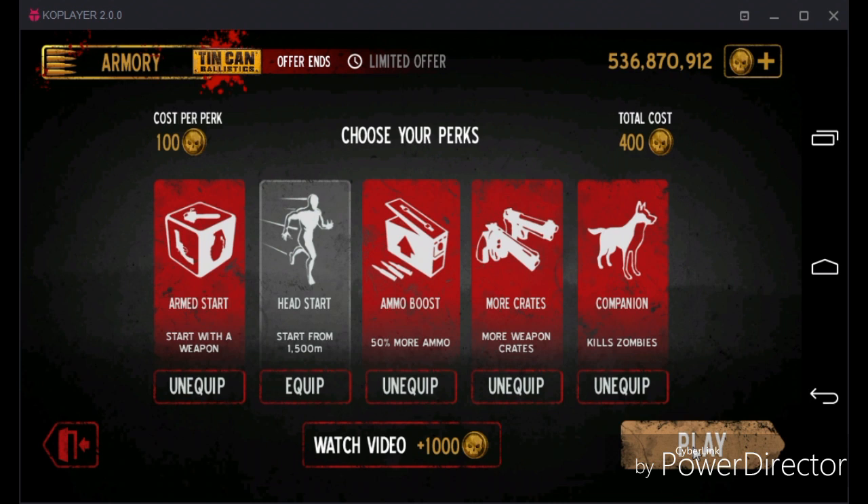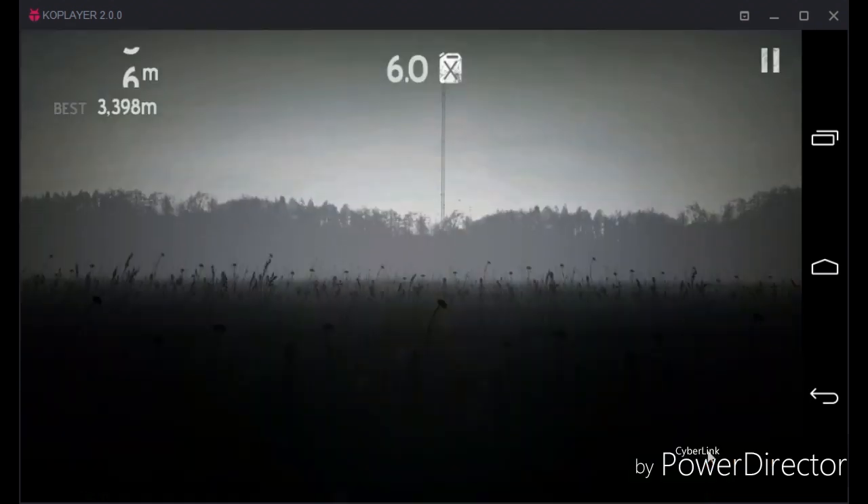Download it from the link in the description, which leads to Google Drive. You install it on your phone and just play. You do need a high-end phone for the graphics, but it will run smoothly. The reason it's lagging for me is because I'm using an Android emulator called co-player, so it's gonna be laggy and I can't switch weapons when recording. Basically, this game is about fighting zombies — here we go.